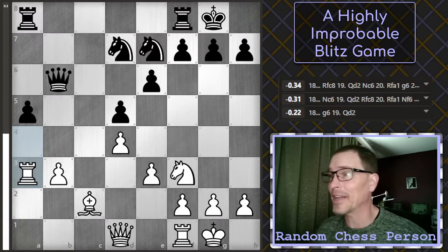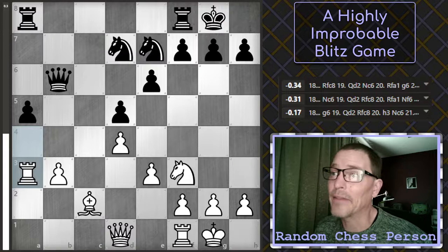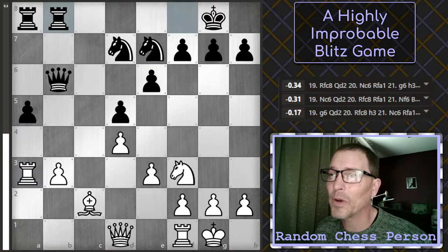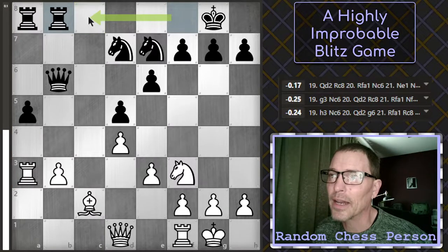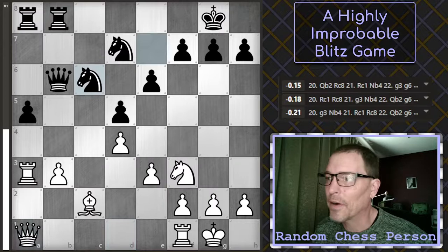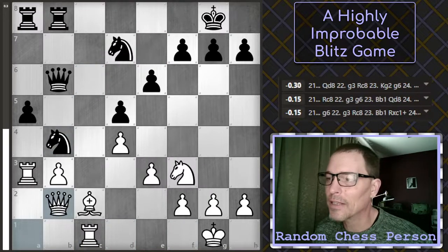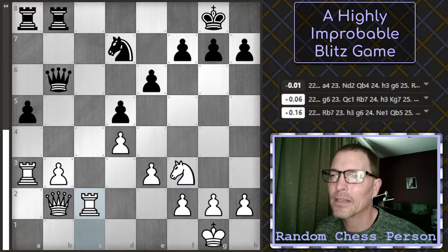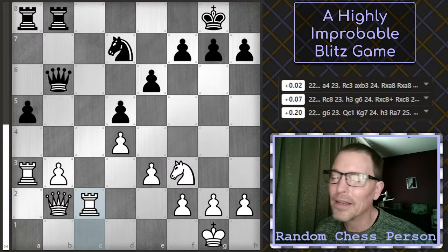I thought having the only bishop was great, but here is actually one of the points at which my opponent had their highest advantage — or could have, had they made the recommended move: Rook f to c8. Instead they played Rook f to b8. Just very careful play, making sure all pieces are protected — no mistakes, no blunders, no hanging pieces. Now neither of us have a bishop, so knights might be better in this closed position.